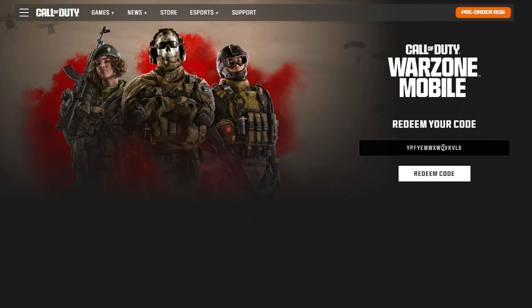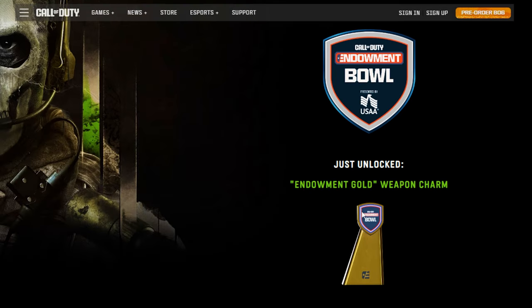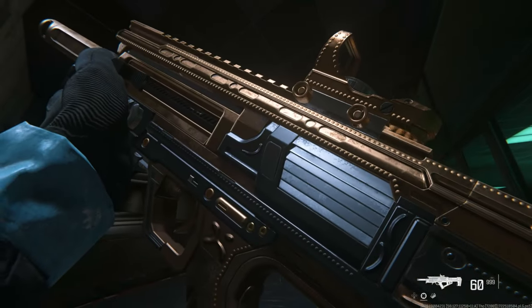And now for the limited charm — put in this code right here, paste it, and you're going to get this charm that you can use right now.